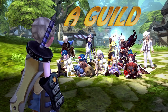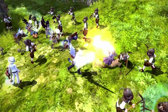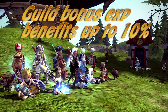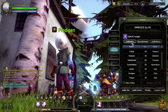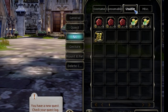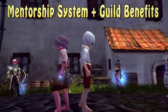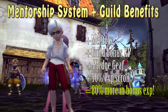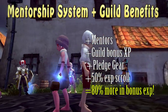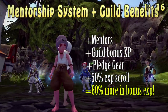Another way to greatly enhance your leveling speed is joining a guild. Aside from making you able to request help from your fellow guildmates, the guildmaster can purchase a bonus XP increase up to 10% depending on the guild's level. You can also buy pledge gear from the guild, which will increase your XP gains in dungeons. You'll also receive a 50% bonus XP scroll when entering a guild for the first time. The combination of having a mentor plus the benefits of the guild can give you up to 80% bonus EXP, making your leveling much faster. Please note that these benefits only affect the XP gain from clearing dungeons, and do not affect the XP gain from quests.